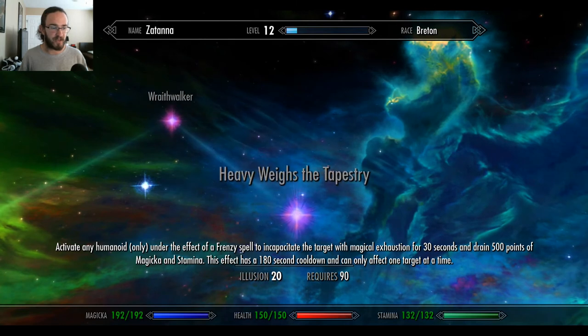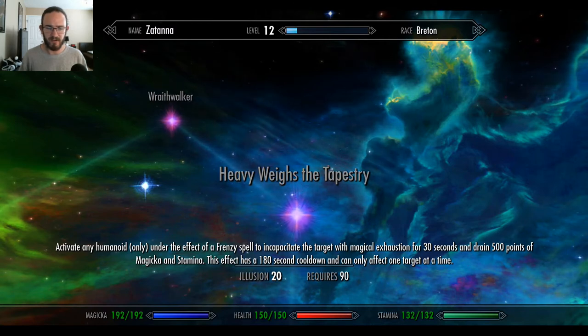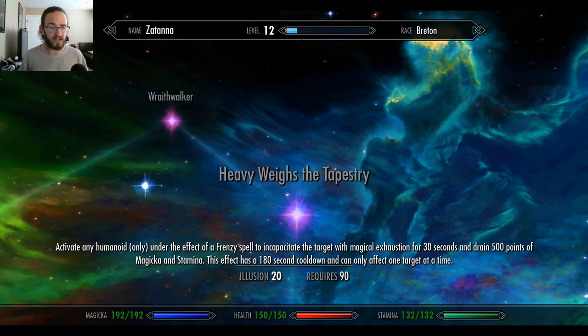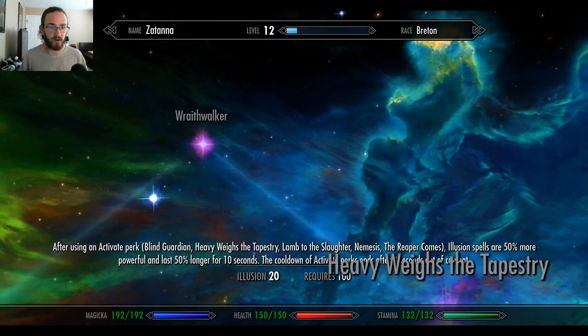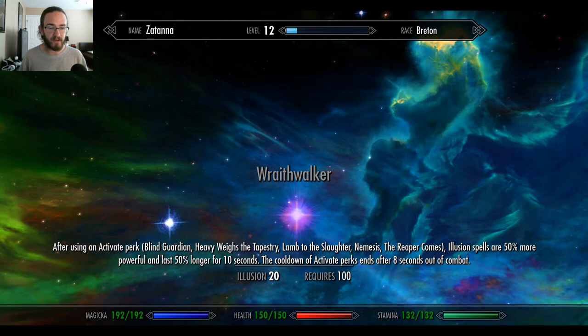Heavy Weighs the Tapestry: activate any humanoid only under the effect of a frenzy spell to incapacitate the target with magical exhaustion for 30 seconds and drain 500 points of magicka and stamina. This effect has a 180 second cooldown. Wraithwalker: after using an active perk — Blind Guardian, Heavy Weighs the Tapestry, Lamb to the Slaughter, Nemesis, or The Reaper Comes — illusion spells are 50% more powerful and last 50% longer for 10 seconds.